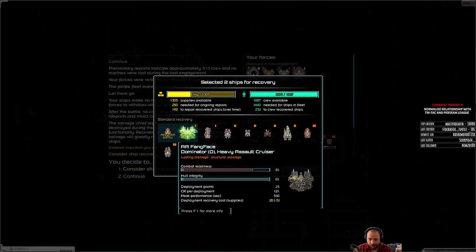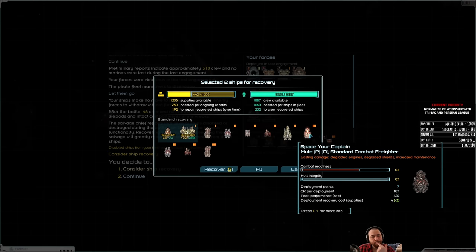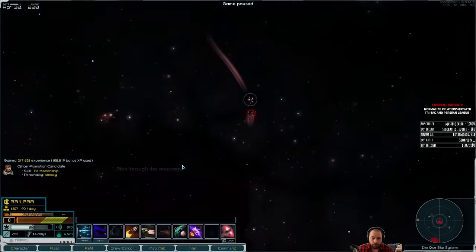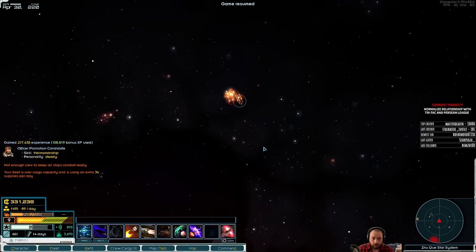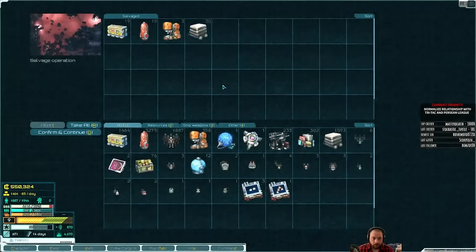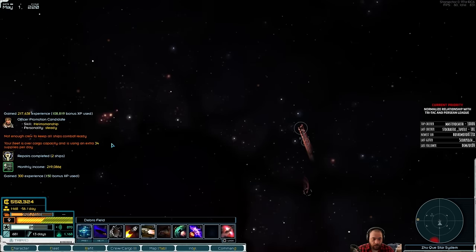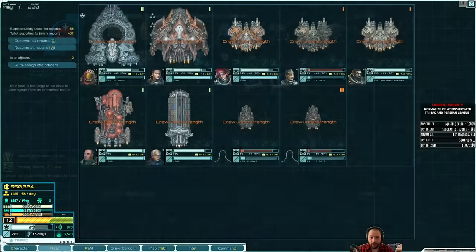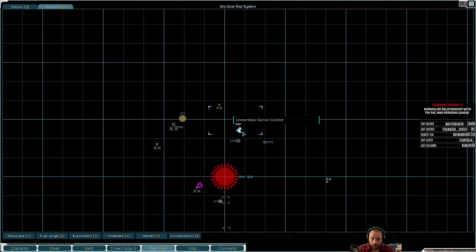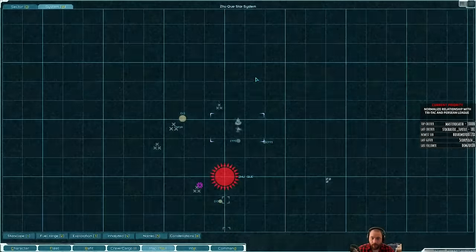I think Faint Face already had a D-Mod so I don't think it got extra D-Mods. I don't want their other ships. Maybe I'll take another pirate Mule actually. I am slightly over my cargo capacity and I'm very close to my crew limit. Oh no, we're actually under-strength crew because of the destroyed ships. Did I do everything I needed to do here? I think I did. Let's bounce out of here.